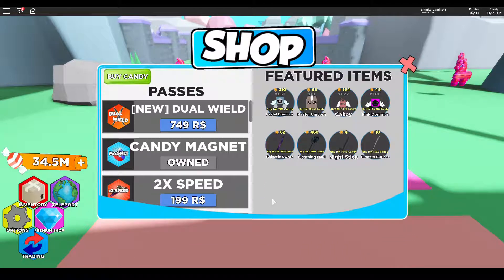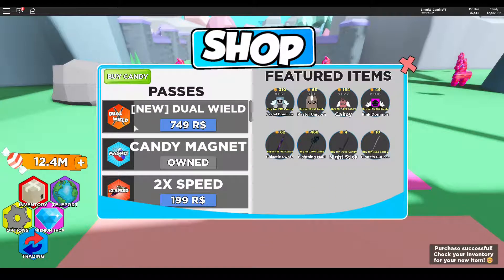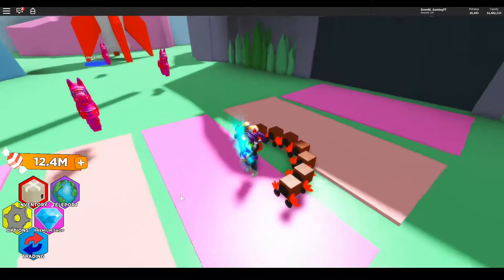In the premium shop — oh that looks like a new weapon. That's the new dual wield, so you can carry two weapons instead of one. That will make things go quite quickly.